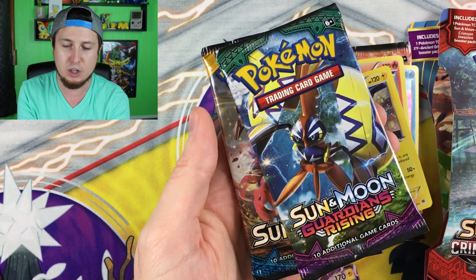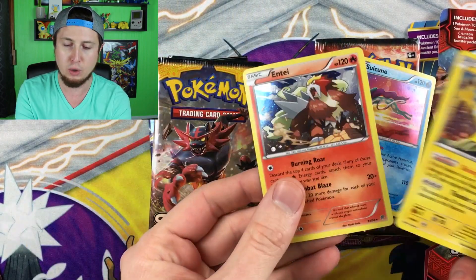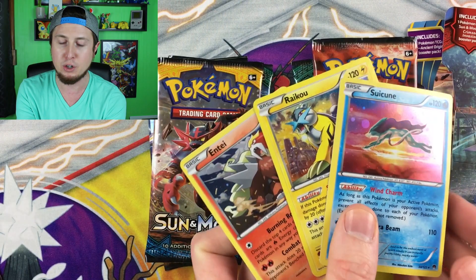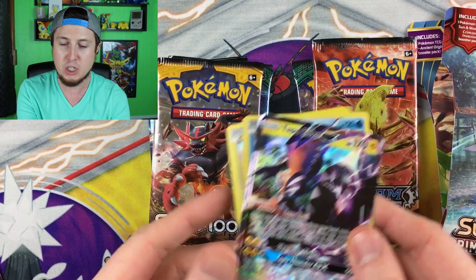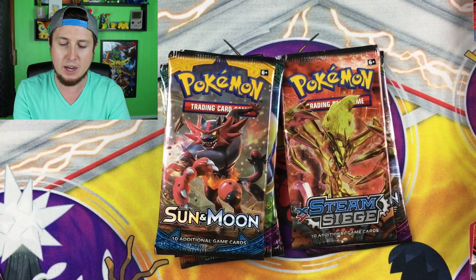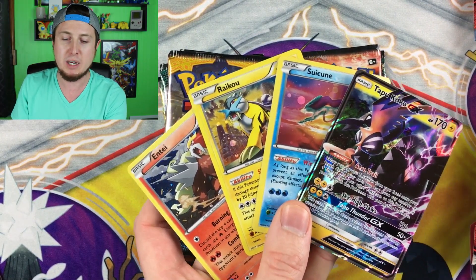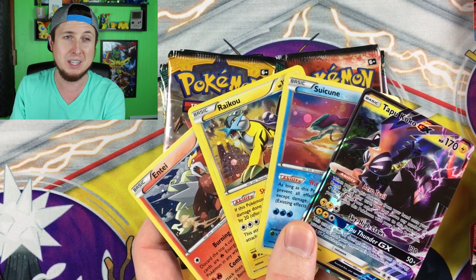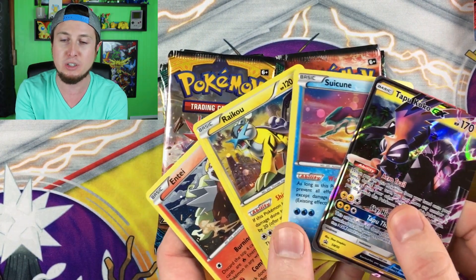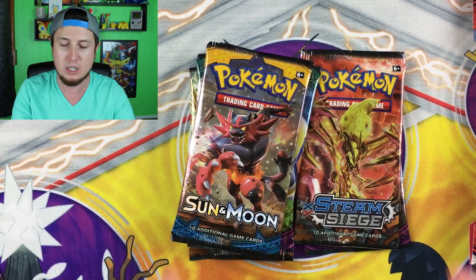We have the Tapu Koko GX promo that we're going to give away, plus a Code Card — we always give away the Code Cards in every single video because you guys deserve it. The booster packs from inside are a Steam Siege, two Guardians Rising, and a Sun and Moon base set. The two-pack blister has the Raikou, Entei, and Suicune — actually just reprints with a different holo foil pattern. To win this giveaway, be a subscriber and tell me your New Year's resolution in the comments — this is the last video before 2018! Tune in January 1st to see if you won, and please make sure you have your guardian's permission.